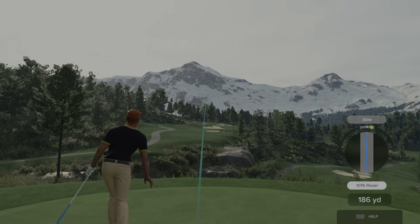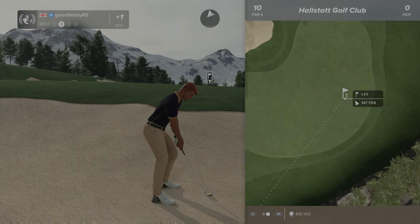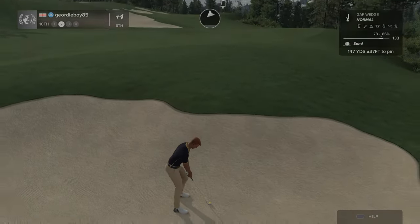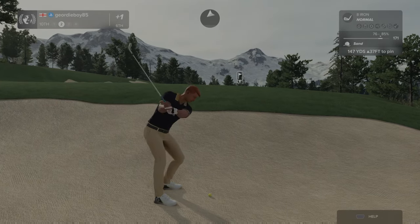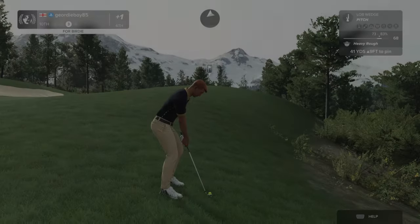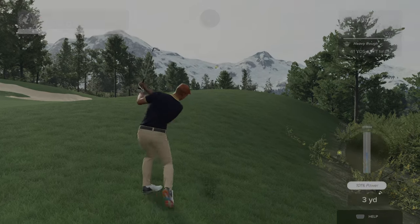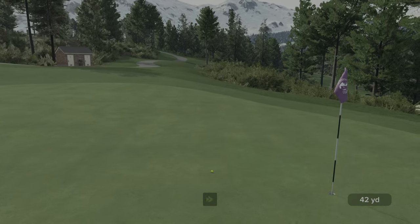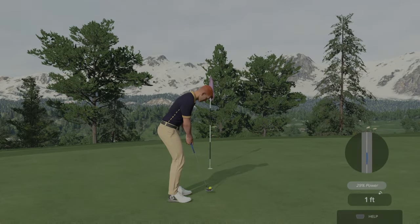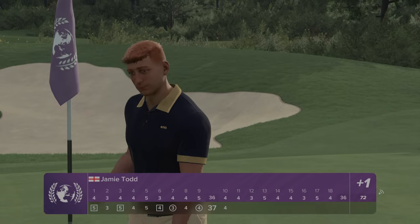Ah, that's bunker bound. Yeah, I'm not liking it. At least we've got a wedge in hand - I do not like that. So that was 147. Not the best of shots. That's a good flop shot, looking good. Yep. Drop - so one over at the turn. See if we can get ourselves under par.